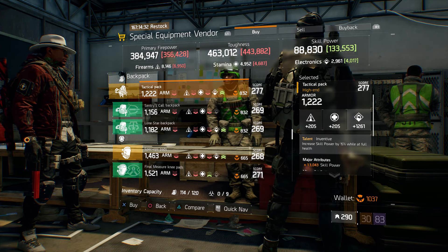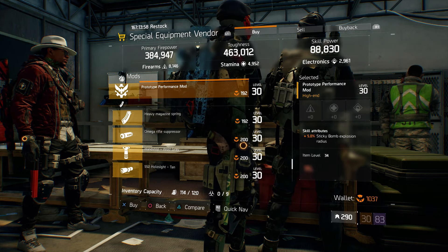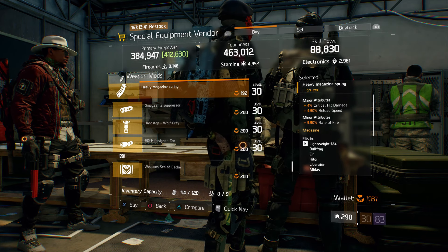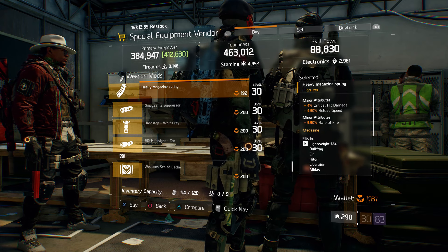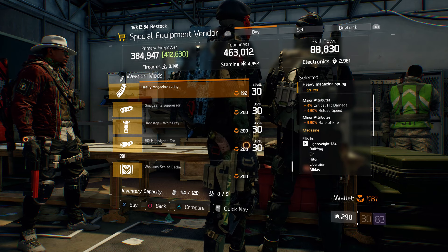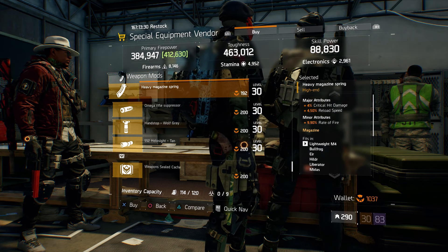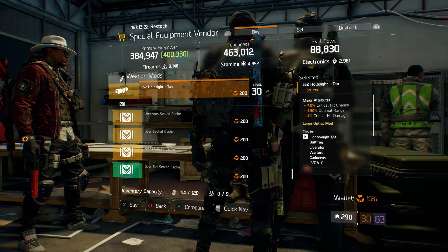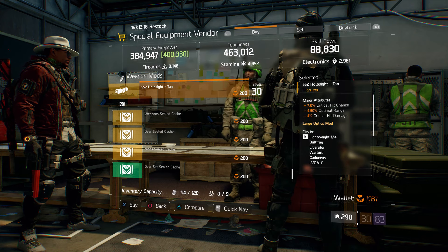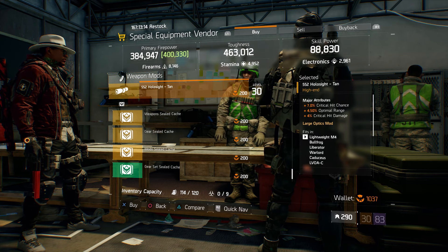I would definitely run that tactical pack on a PVP build. Also here we have a prototype performance mod with 5% sticky bomb explosion radius. Also here we have a heavy magazine spring with 4% crit hit damage, 4.50% reload speed, and 9.90% rate of fire — I'd use that on a PVP build to put bleed on somebody quickly. And a 5.56 hollow side tan with 7% crit hit chance, 4.50% optimal range, and 4% crit hit damage.